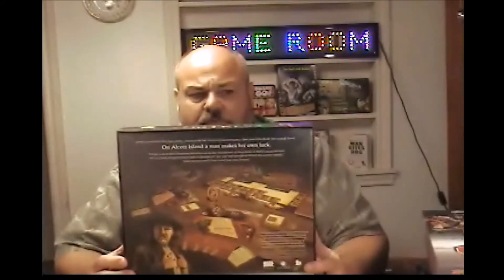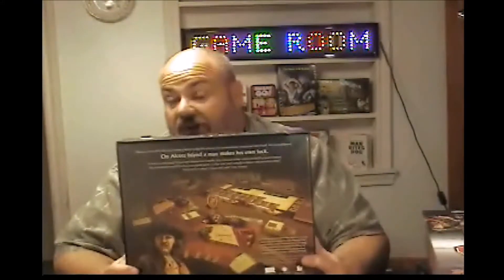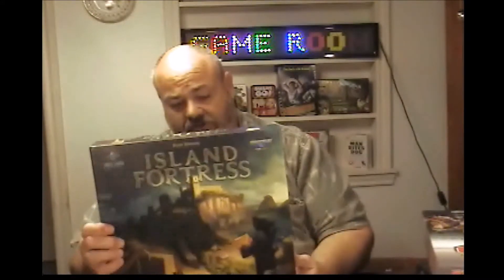Island Fortress is the next one, by Frost Forge Games. I believe it's about building a wall, and you're using convicts and colonists to do this. It's kind of a worker placement game — not sure how much I'm going to like that, as worker placement isn't one of my favorites. It's two to four players, 45 to 90 minutes, recommended ages 13 plus. I don't know much about the wall-building aspect, but I think I might enjoy it. This may not be one I keep in my collection either.